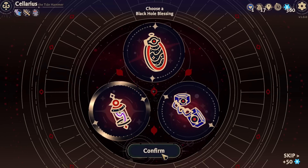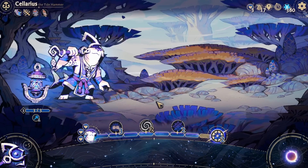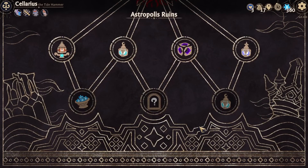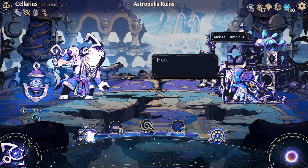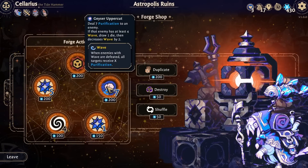I'm going to go for the Lamp of the Mists - I can kind of deal with that. I probably could have dealt with the other one too, but eh. Okay, so I want to go here. Forge shop.